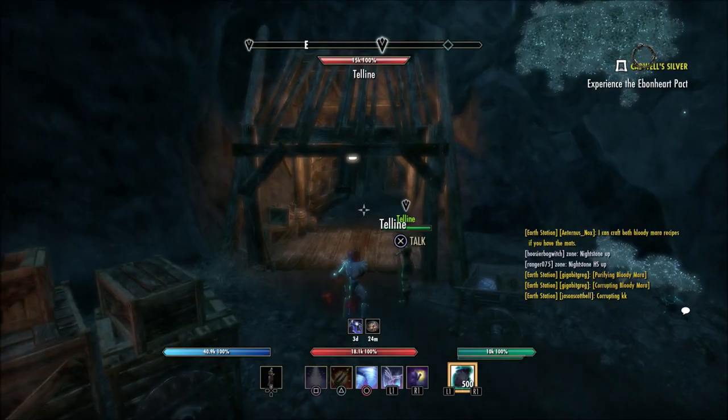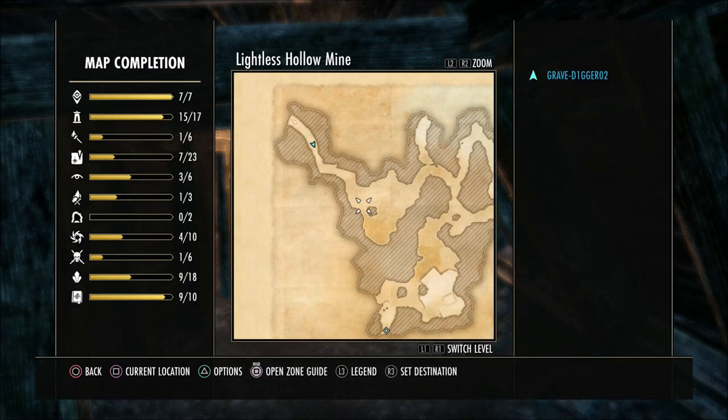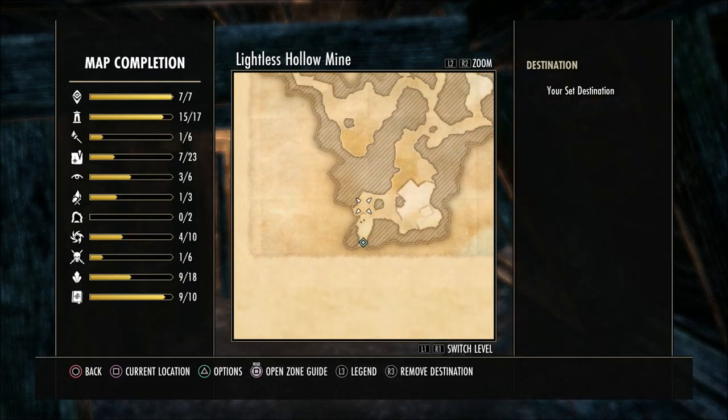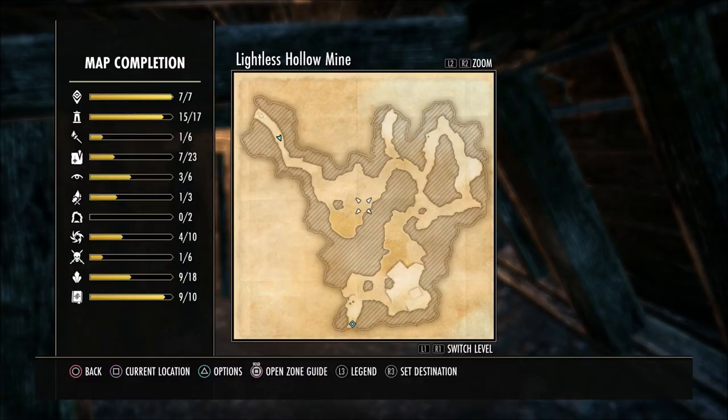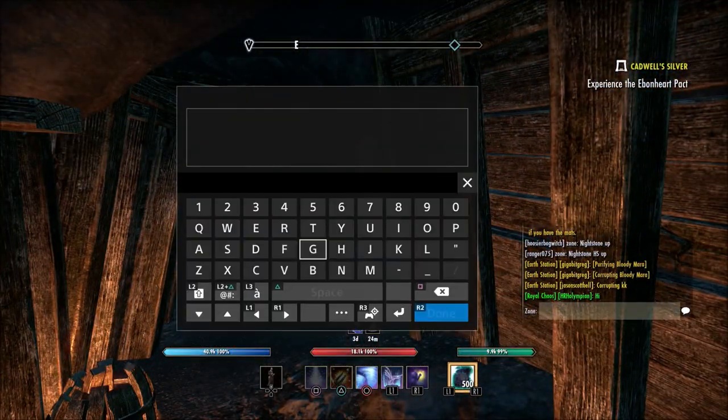But once you get to this location right here you're going to enter this area. Of course your map is going to change, which I will show you here in just a second. You're going to want to go all the way to the other end to the exits and navigate your way around through here. You can kind of see the marker that was placed on the map there.